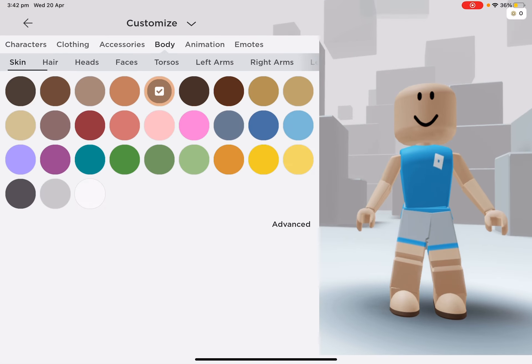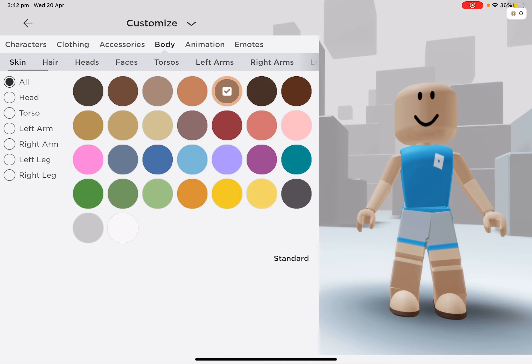Here's how you do it: go into your profile, go to customize, go to body, go to skin, then press advance. Then just do whatever you like on there. That's the new Roblox feature — if you don't have it, you might have to update your Roblox. Bye!